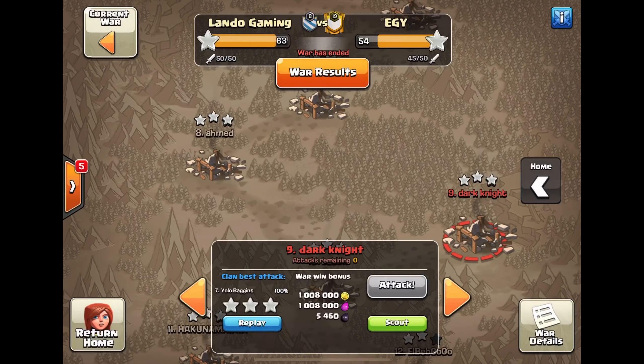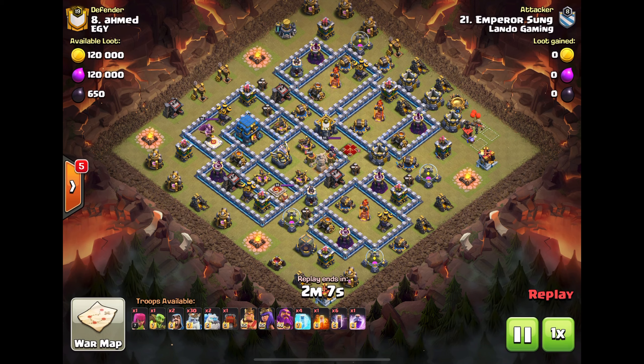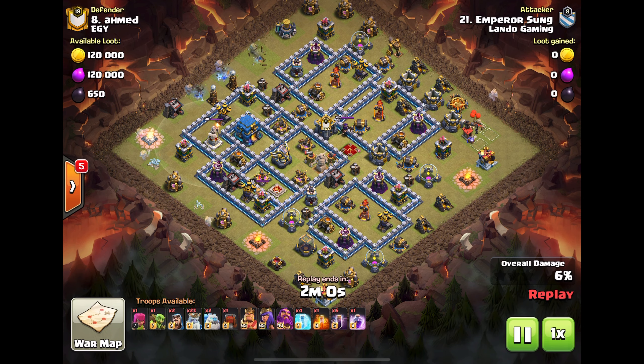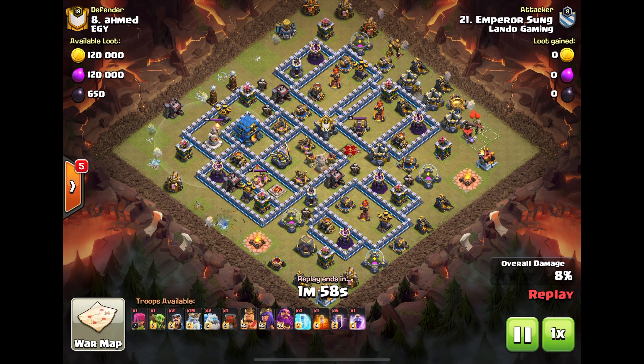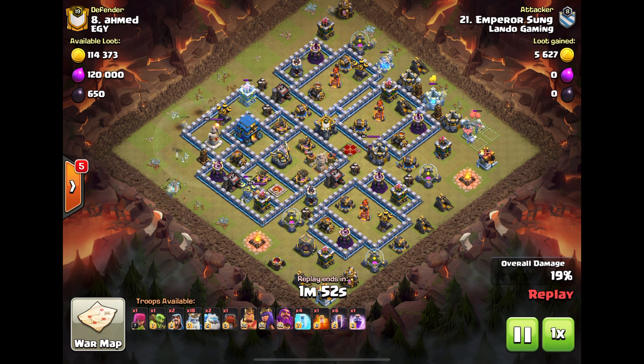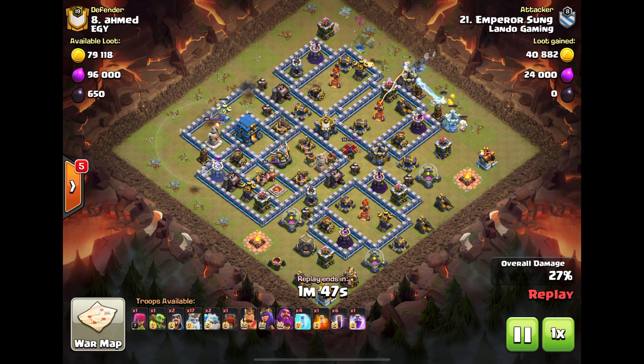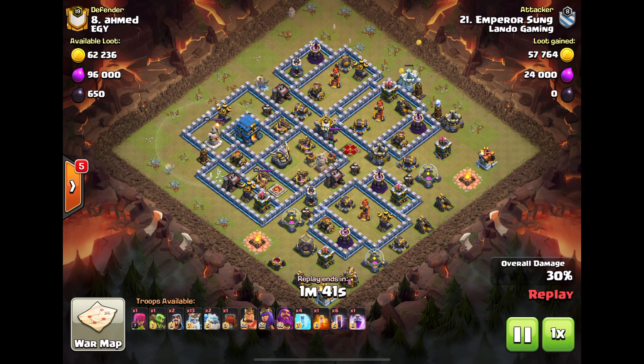Okay, Emperor Sung doing the mass ghost with the bats — they call that royal bats or something like that. The formula is simple: clean up the trash around the town hall, ghost the town hall down, then use your heroes to get the splash damage away from the town hall — probably going for those two inferno towers.